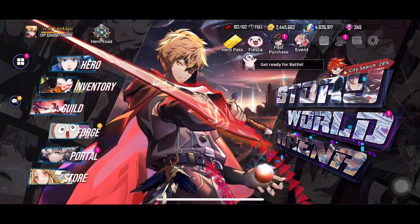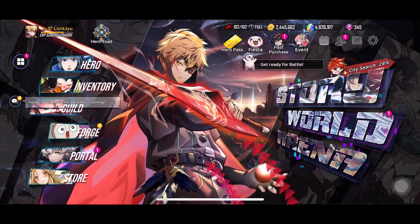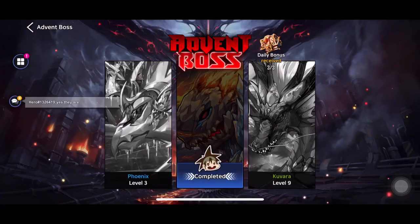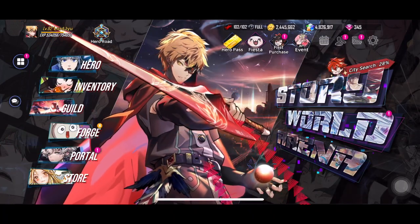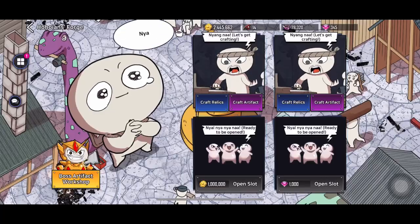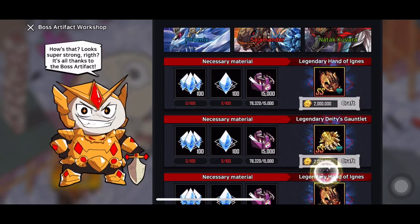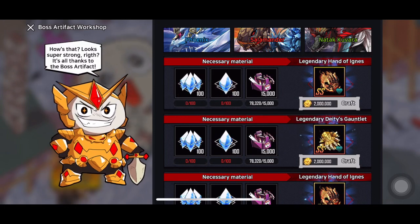What's up guys, it's Yo the 23rd Grace here. First things first, I wanted to tell everybody about Advent. Advent is where you mostly get your gear from — your artifacts — and you use this to pretty much craft gear. As you get higher up in Advent, you're going to get the better materials so that you can craft this.